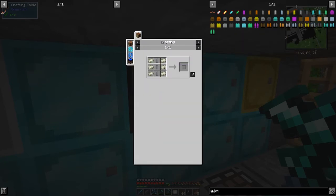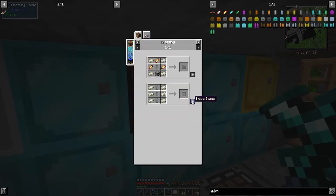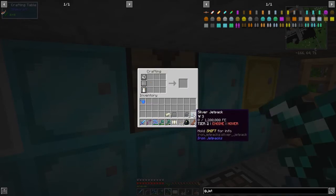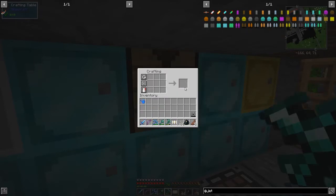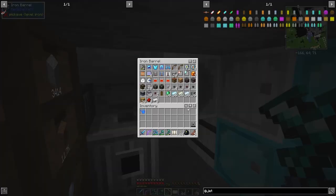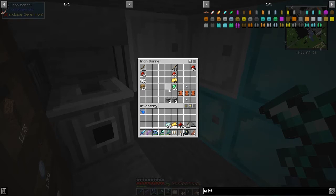We need five batteries here, and then we can use the recipes to build this one up, and then this one, and then this one - so we've got our tier-three jetpack. You can look at the power - it uses quite a lot in this case. So we can take this column out now.